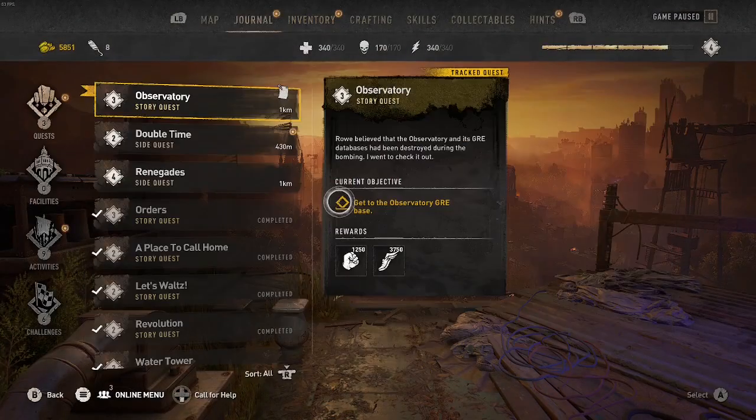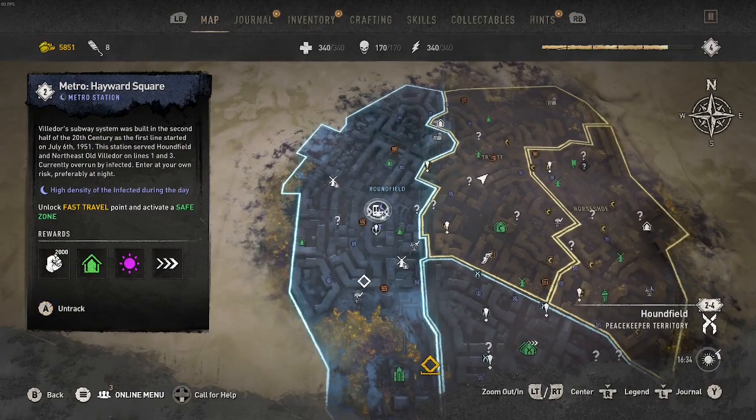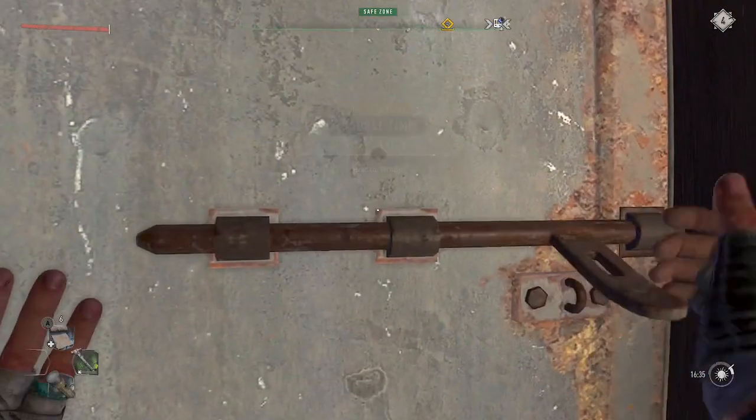So what you want to do, you want to head to the train system — one that's not a safe zone, just head down there. Make sure it's daytime because that's where the Volatiles spawn.